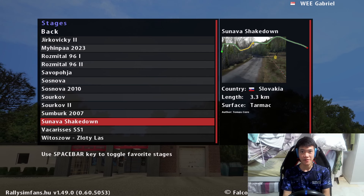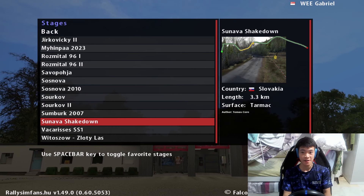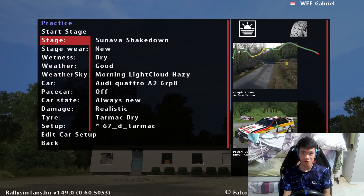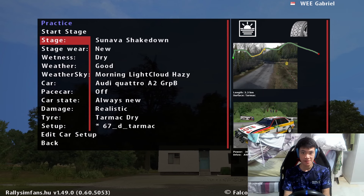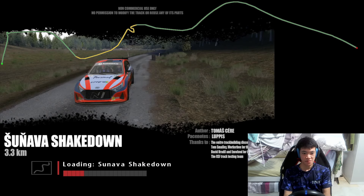For our first stage, we'll be driving a stage called Sunnava Shakedown. It's a 3.3km stage in Slovakia, surface is Tarmac, and I'll be driving it in an Audi Quattro A2 Group B car. It's probably going to be quite a challenging car to drive. Yeah, it's going to be a short stage, nothing much to worry about I guess.